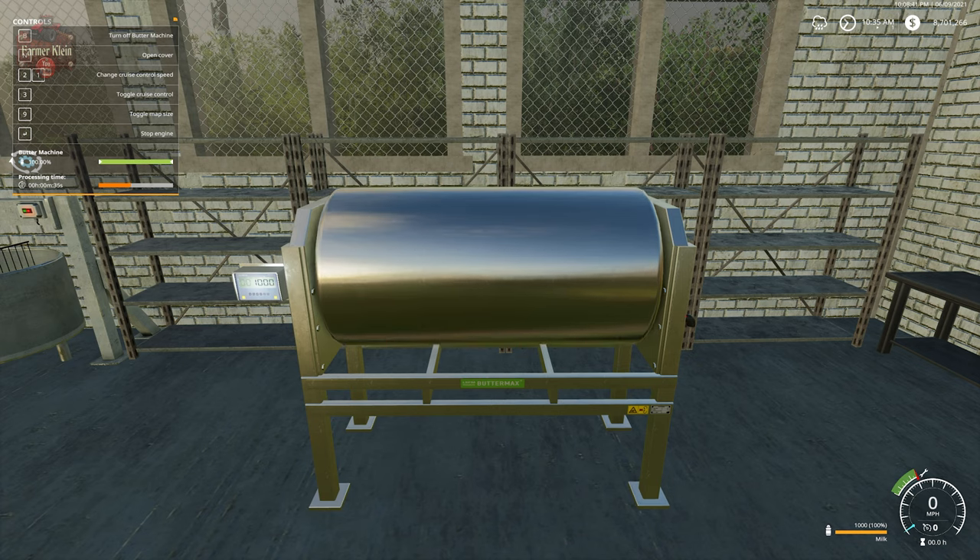If you look in the lower right, the fill level is currently 1,000 liters — 100% of milk. As we progress, we'll see that change and convert to butter. We now have 1,000 liters of butter.